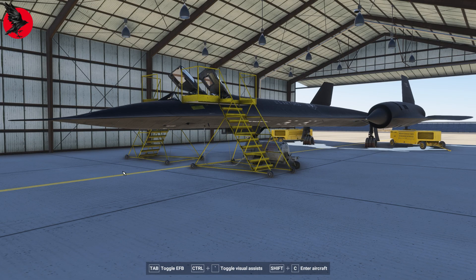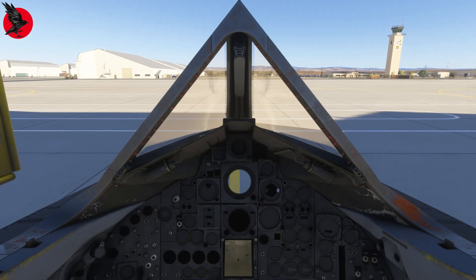Hello everyone, my name is Dutch Owen and I work with Blackbird Simulation's SR-71 project. I'm here to give you a tutorial on how to start and taxi the legendary SR-71 Blackbird, also known as the Habu. We'll be using audio checklists featuring the recorded voices of Major Brian Shule and Colonel Walter Watson. Using the voice checklists is optional — you can always use the do-it-yourself checklist in the flight manual. Let's hop into the cockpit and get started.